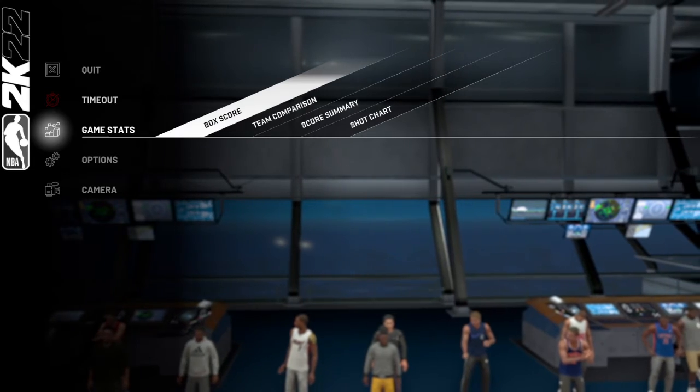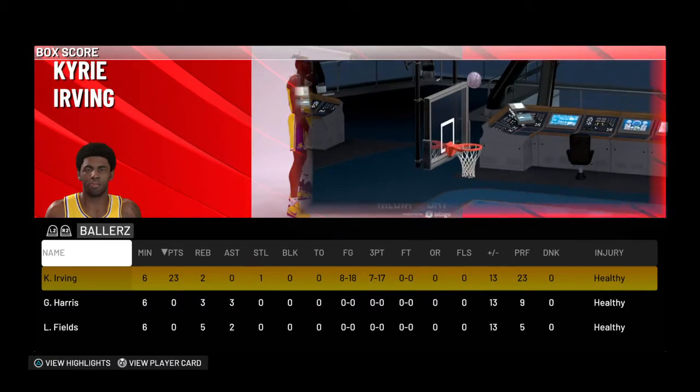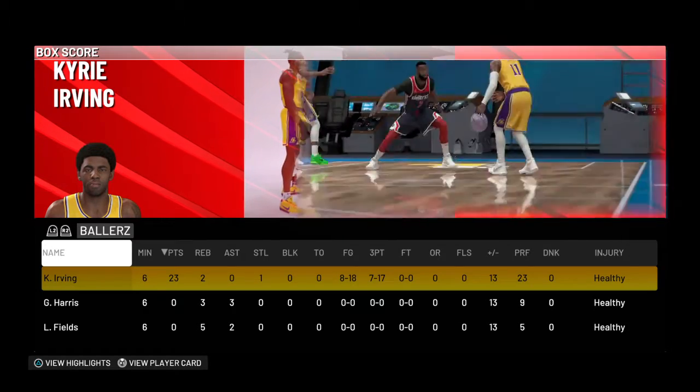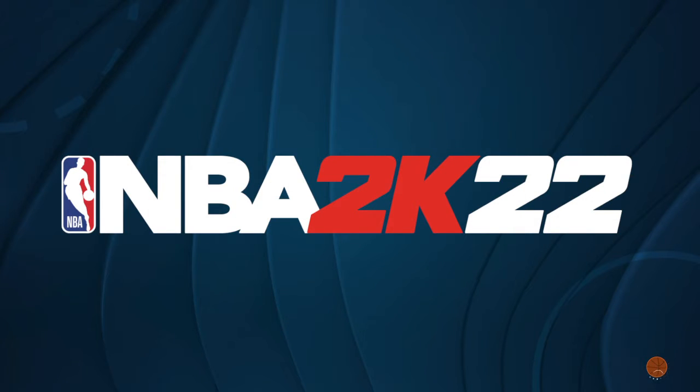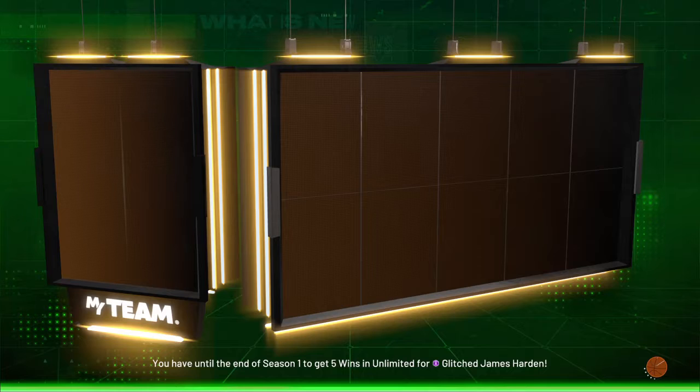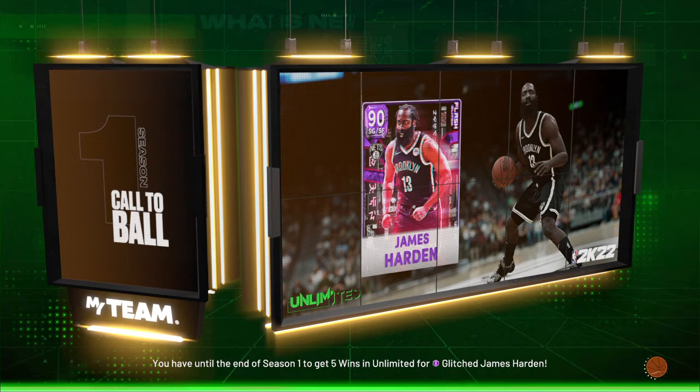Let's see how Kyrie did — he had 23 points, two rebounds, one steal. He went 8 for 18 from the field and 7 for 17 from three, which is not bad. He's that dude for real — Kyrie is the best diamond point guard you can get from the token reward. I also see my man James Harden as a Brooklyn Net — I thought he was gonna be a Rockets version but hey, I'll take Brooklyn, it's all good. No matter what team a card is on, as long as it's a great card it doesn't matter.